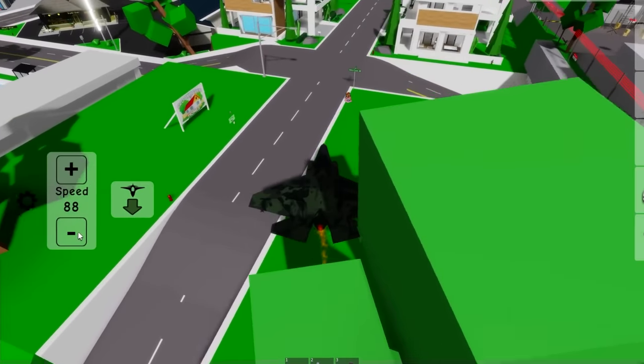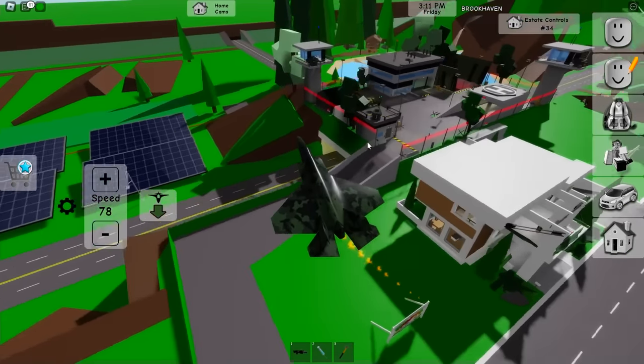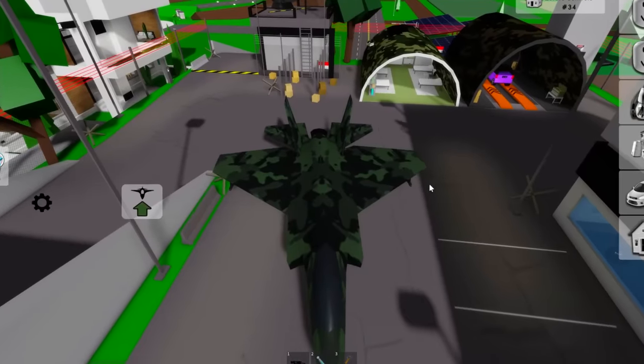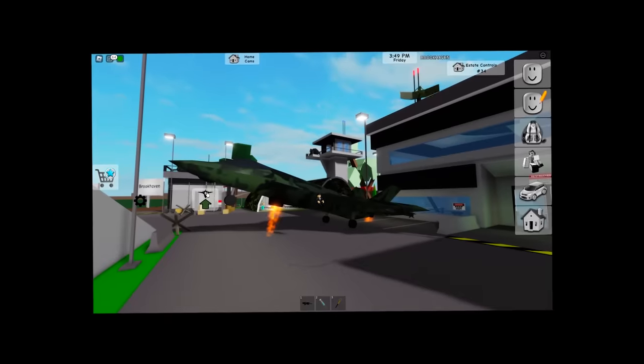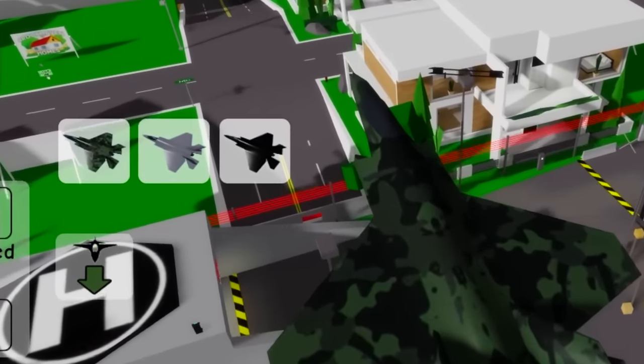Let's swoop down and see if any subs wanna drive around in it. Looks like someone's in my house — do you wanna have a jet ride? Come here, are you not interested? Come on in! Looks like he's gonna do it — is he just floating? He must be a little bug! Also, we can actually change the look of the jet!